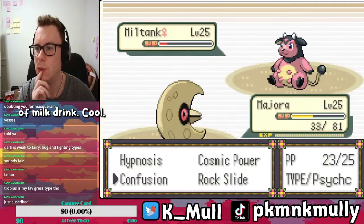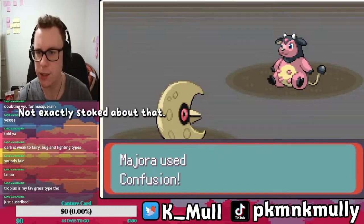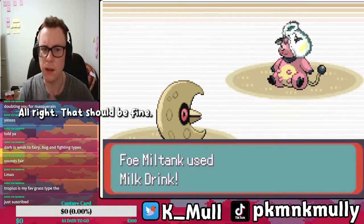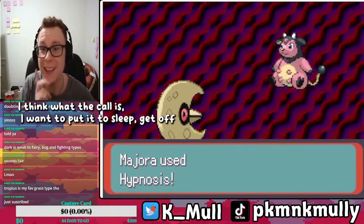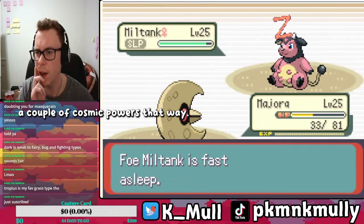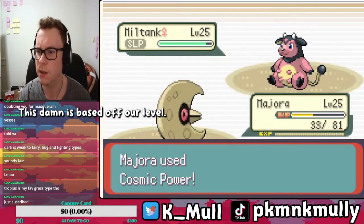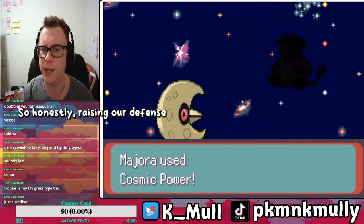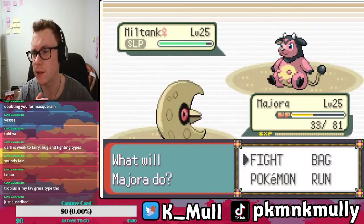Toxic. Milk Drink — not exactly stoked about that. I think the call is to put it to sleep, get off a couple of Cosmic Powers. Seismic Toss damage is based off our level. You're going to be asleep for two to five turns, so raising our defense isn't going to do much, at least for Miltank.